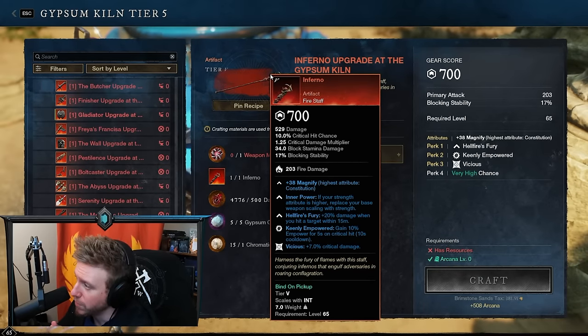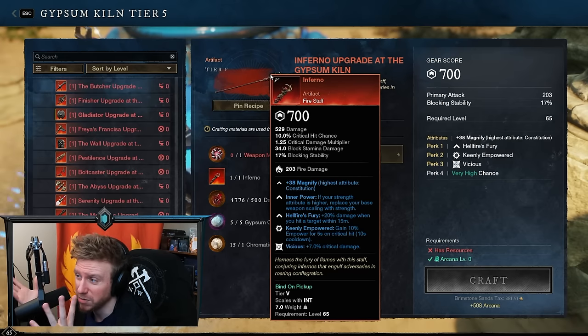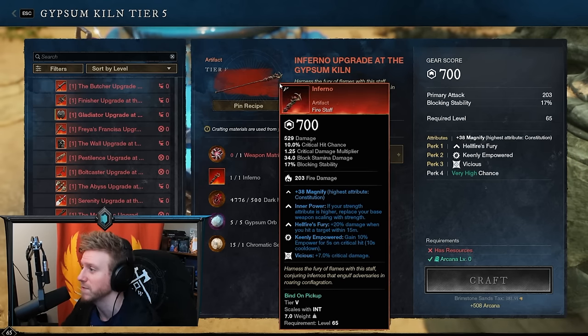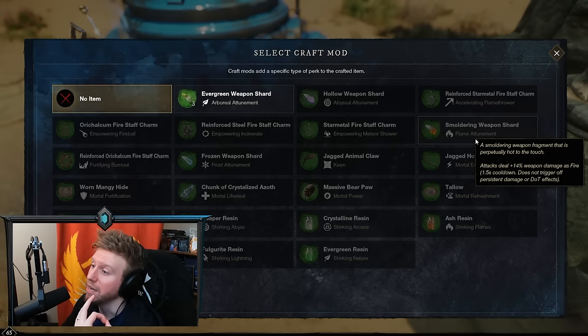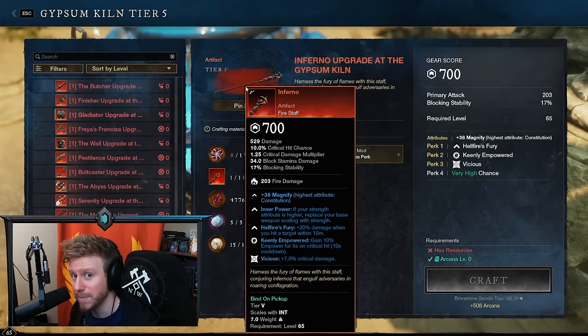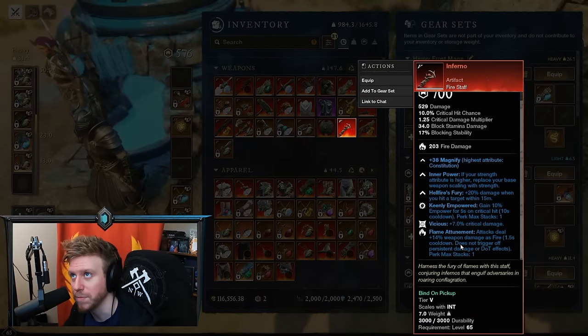Inferno, the artifact fire staff, was recently changed to do fire damage instead of strike damage. It still scales off strength, but trying to do that feels worse than a fire staff scaling off intelligence. It also does 20% extra damage when hitting a target within 15 meters — Flamethrower ensures you always meet that criteria. The Smoldering Weapon Shard for Flame Achievement seems like a great option. For PvP, Empowering Fireball is very powerful — 62% extra damage — and combined with the 20% bonus at close range. Generally though, this is sadly worse than a normal fire staff in most situations.